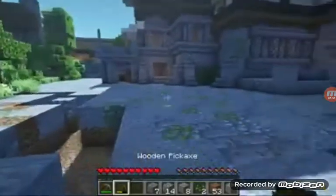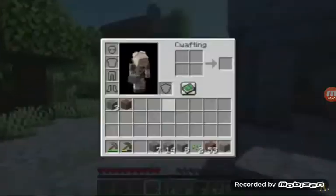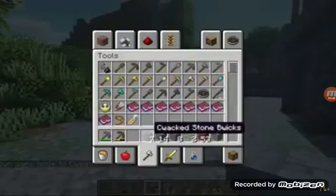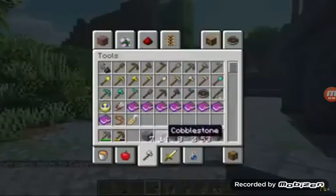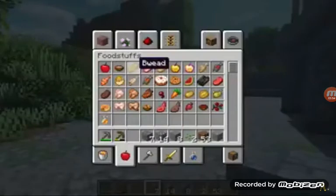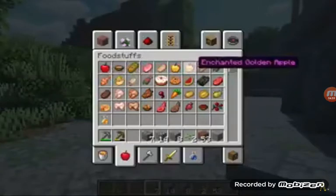This next resource pack is called Uru Pack. Now this changes the text in the game to basically Uru speech. So here we have Blackstone Bricks displayed in that style. This is a very cute fun resource pack if you want all the item names to use different words.